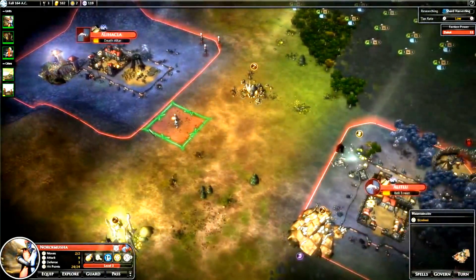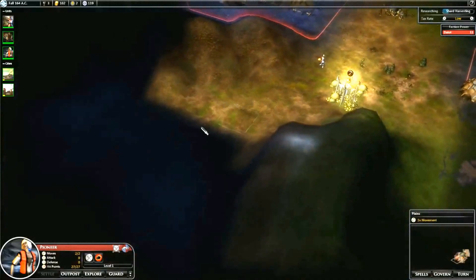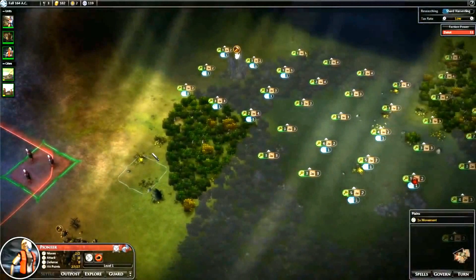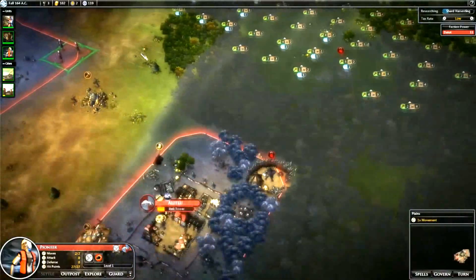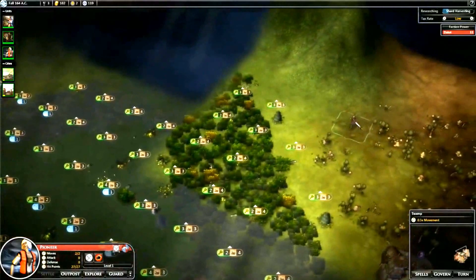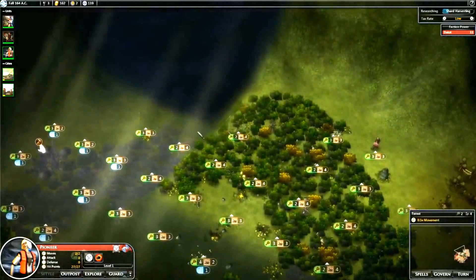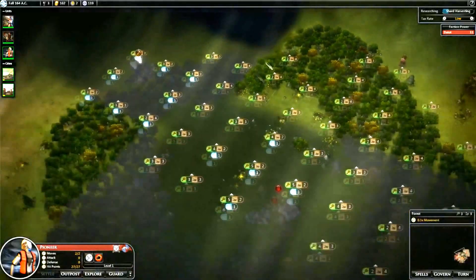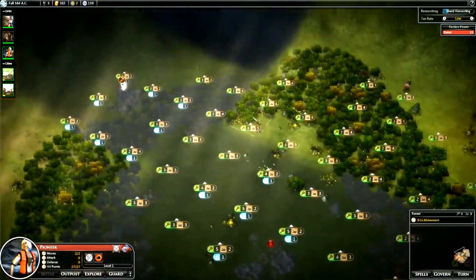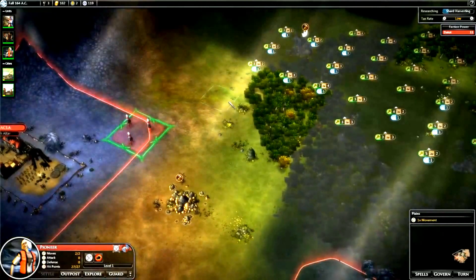I'll actually close those tabs. We still don't see anything new. Where do we actually want to settle our new city? I'll quickly use this guy first to see if there are any more tiles. There actually is a new tile - there might be even more up here. We'll just have them move.